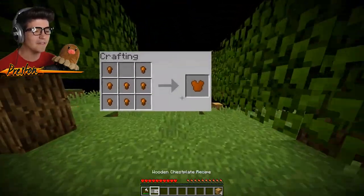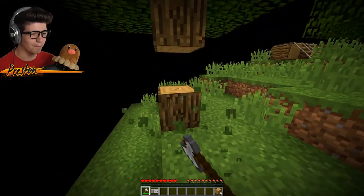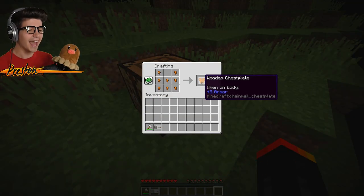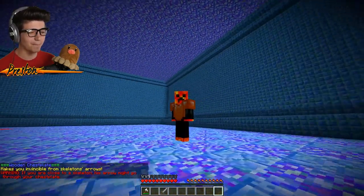Here is the crafting recipe all laid out for us. We just need to make our own crafting bench. Put a crafting bench down, put the wooden nuggets in, and there we go — the wooden chest plate!